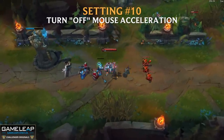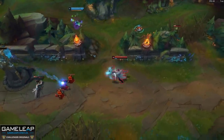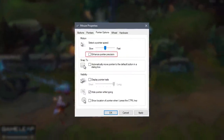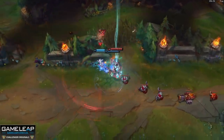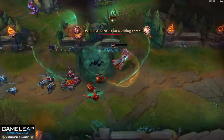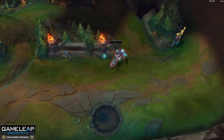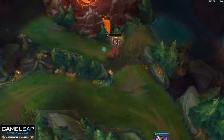Setting number 10 isn't actually in the game itself. What I want you to do is turn off mouse acceleration. There are so many tutorials on the web teaching you how to do this, whether you're playing on Windows or a Mac. The reason we're doing this is because your mouse — the actual movements your cursor makes in game — will more accurately resemble the moves you're making with your hand on your mouse pad. This means your accuracy will be improved; you'll be clicking on exactly what you want to click on. So whether it's last hitting a minion or throwing a skillshot at an enemy champion, these are just going to hit with more regularity.